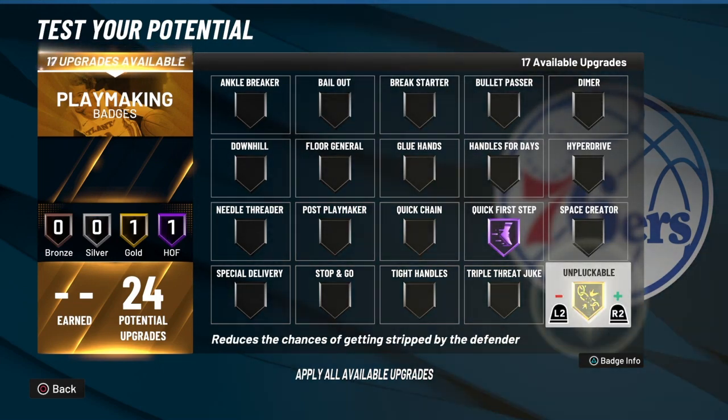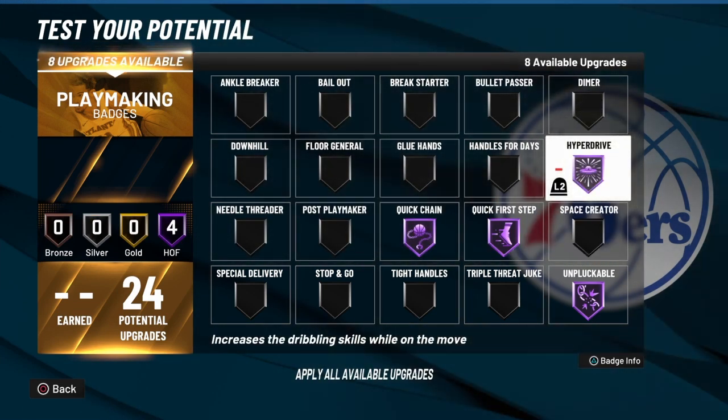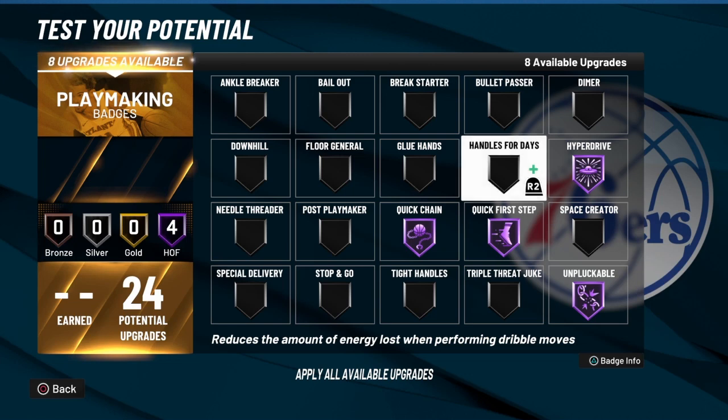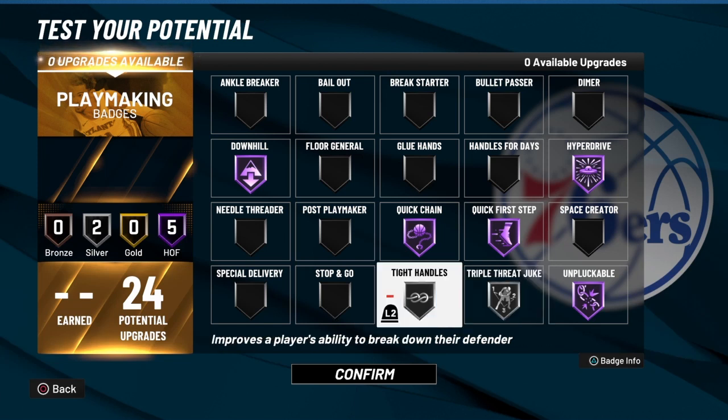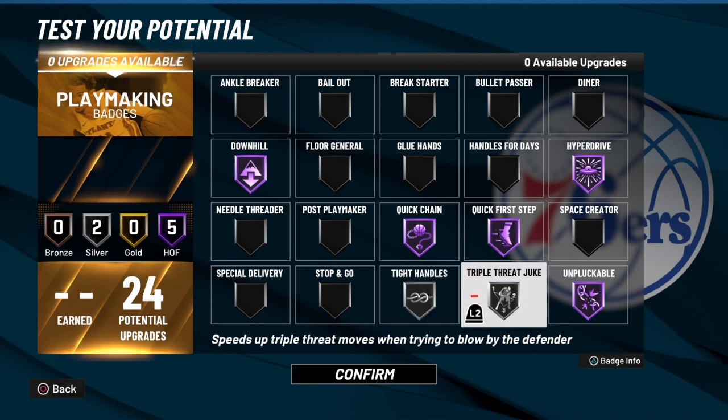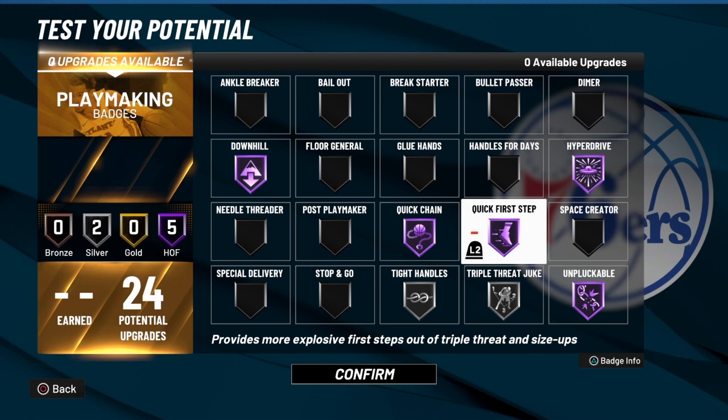For playmaking badges: Quick First Step, of course, Unpluckable, Quick Chain, Hyper Drive, Tight Handles, and Triple Threat Juke — because of all the power in this build. Out of the triple threat juke, the motion goes counterclockwise: one up, three under, two over, two over, three under, one up. Whenever you take your opponent off the dribble out of the triple threat juke, you're going to place them on the opposite side of your shoulder. Being that the build is so strong with a great quick first step, you're basically going to power through until you get the and-one foul.